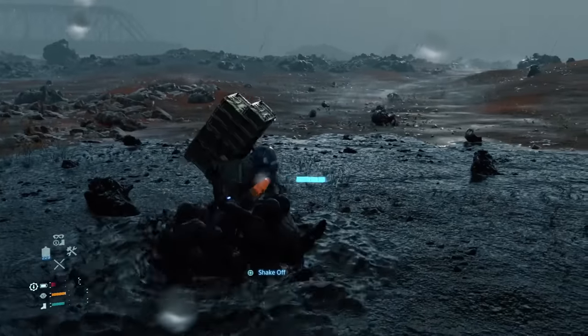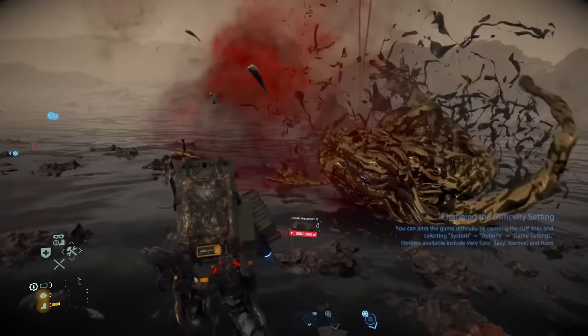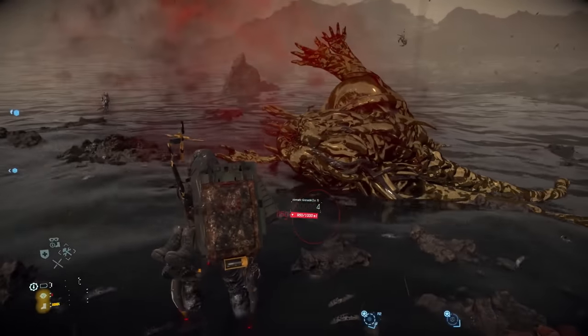Sometimes it's better to get purposely grabbed by BTs and drawn into a mini-boss fight with the catcher. Defeating it will reward you with a mountain of Chiral crystals and will clear the area of BTs for the immediate future.